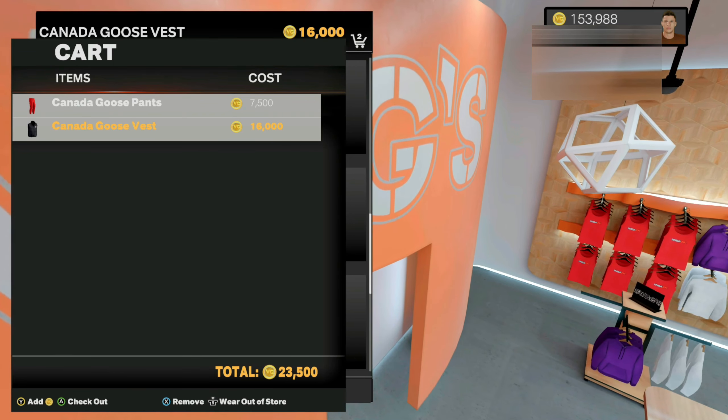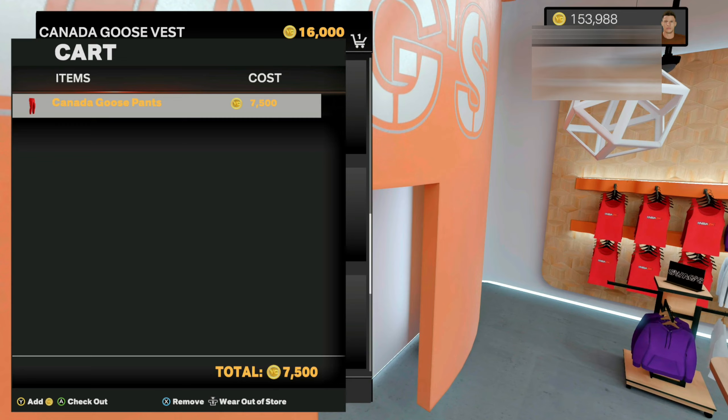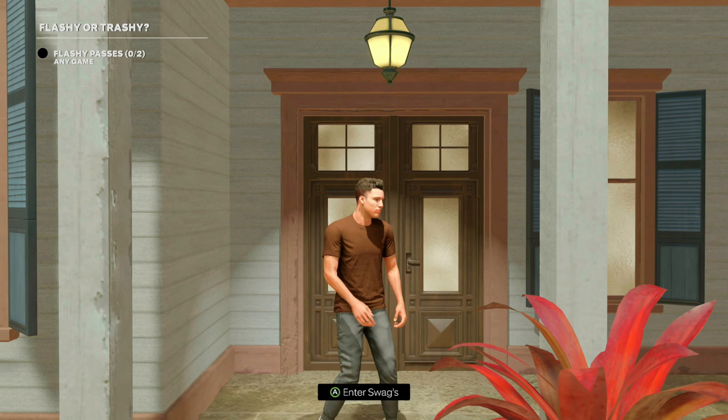Then you want to press in on your right stick to select all of your items to wear out of the store. Make sure you guys remember exactly which items and the order that you picked. After you do that, simply remove the items from your cart and then back completely out of the store.